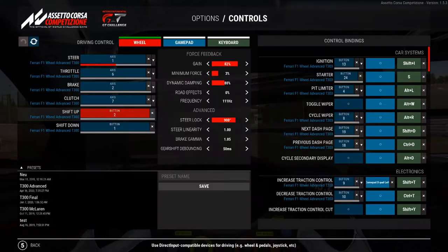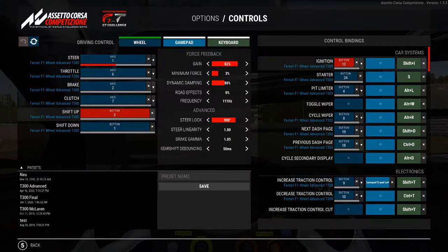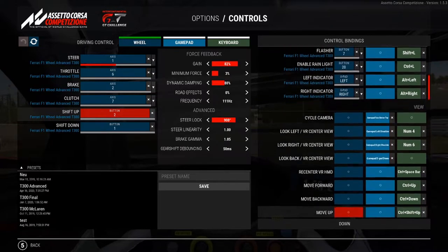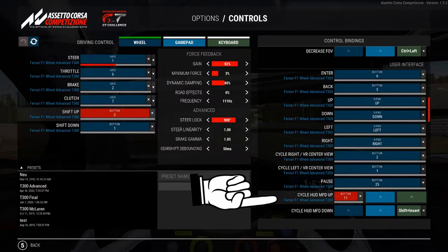First of all, you need to set controls for your MFD and its navigation, as you are otherwise unable to adjust your pit stop settings on the fly or even bring up the pit stop menu in itself. Depending on which assists you are running, you also might want to set a key for the pit limiter, the engine start, and the ignition. The ignition is not needed for a pit stop, but if you have engine start on manual, you have to turn it on at the start of the race in order to get your car running. The last and most important key binding is the cycle MFD up or down, which lets you switch between the different displays in the bottom left of your screen and therefore allows you to adjust the strategy on the fly, as one of those displays is the pit stop settings.